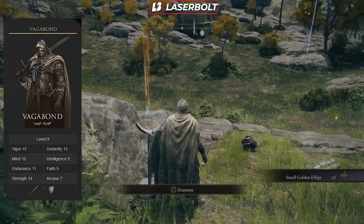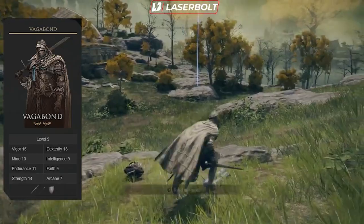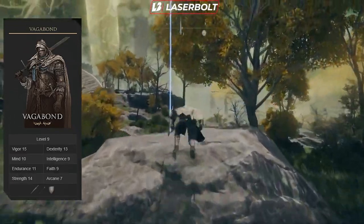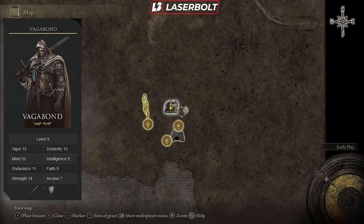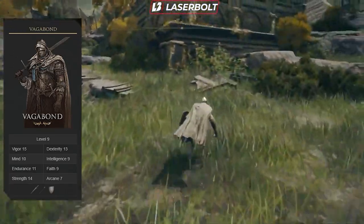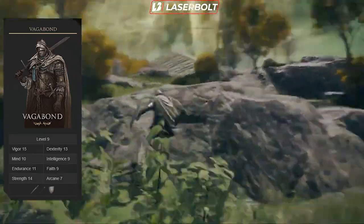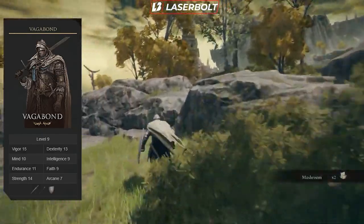There is a little warning for those of you who might want to try magic. Magic relies heavily on intelligence and faith. If you're looking to use magic starting as a Vagabond, you'll need to put all your attribute points into intelligence and faith, because those stats are not going to be high at the beginning. You'll still be able to use some basic spells, but it's not going to be ideal for players who want incantations and sorceries as their main attacks.